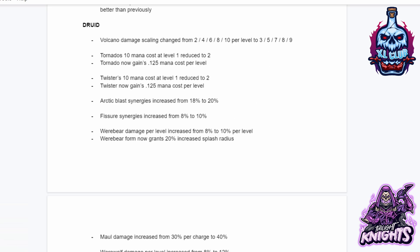For the Druid: Volcano damage scaling changed from 2, 4, 6, 8, 10 per level to 3, 5, 7, 8, 9. Tornado's mana cost at level 1 reduced from 10 to 2, and Tornado now gains 0.125 mana cost per level. Twister's mana cost at level 1 reduced from 10 to 2, and Twister now gains 1.25 mana cost per level.